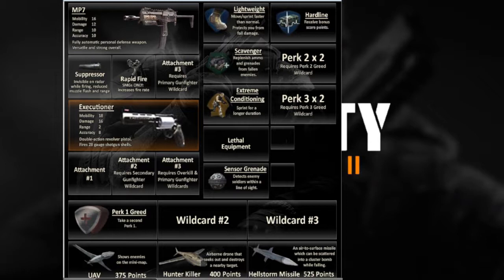First of all, this is for Kill Confirmed. Kill Confirmed is the game mode that you are going to want to play to rank up fast. Why? Each tag is worth 100 points, each deny is 50 points, each kill is 50 points. There is no other game mode that gives you the sheer amount of point ability without having to sit on a flag somewhere. This class is absolutely designed to take full advantage of Kill Confirmed and to get you the most points possible.